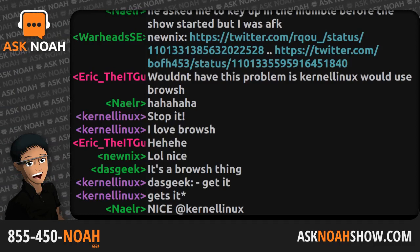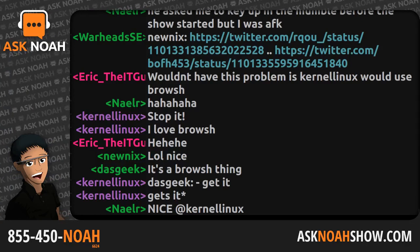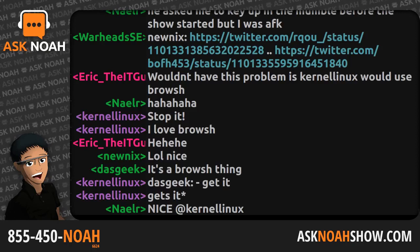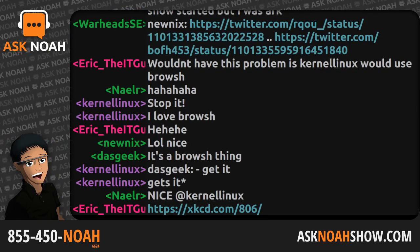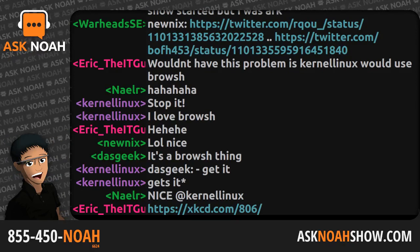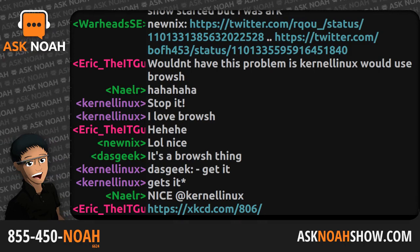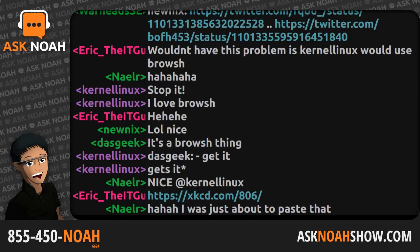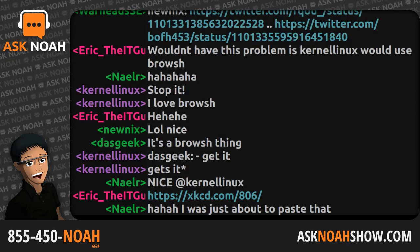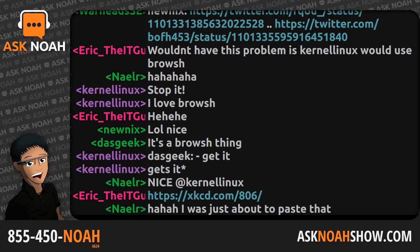1-855-450-NOAH, that's 855-450-6624 — that is the number to join the program, it is a free call. Kyle joins us from Minneapolis. Hi Kyle, welcome to the Ask Noah Show. I had a quick question about Linux-based network performance and diagnostic tools. I recently upgraded from a Netgear router to a pfSense and Ubiquiti-based setup. The Wi-Fi performance isn't quite what I expected, and I was wondering what sort of Linux-based tools you'd recommend for finding the bottleneck or doing performance testing of the network.